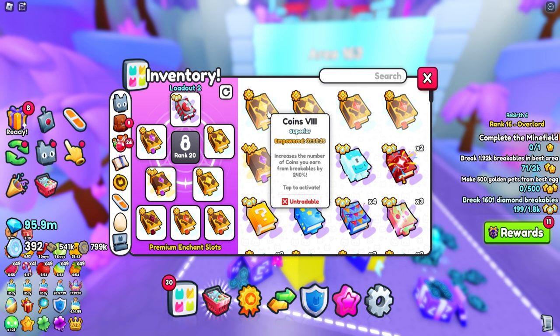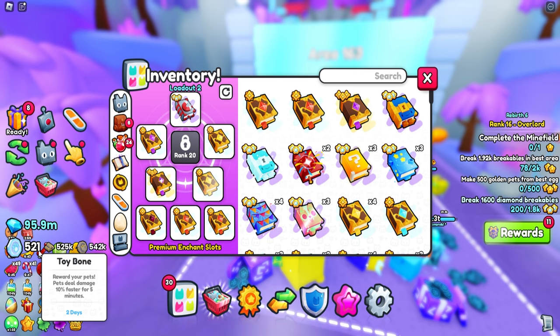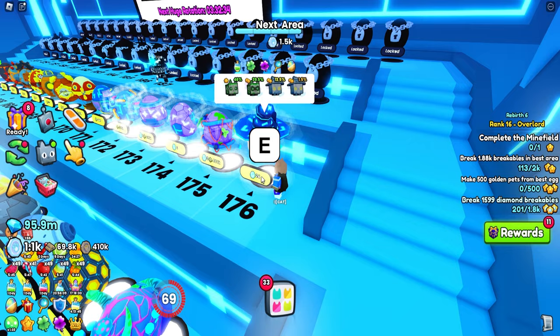We got to get our new enchants - let's replace everything. 240,000 coins! We're getting so much coins now. Treasure hunter - just a little bit of a boost for our enchants. That is so, so helpful. Beautiful!